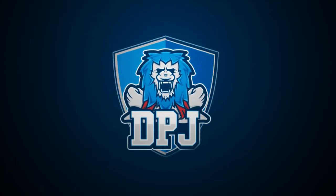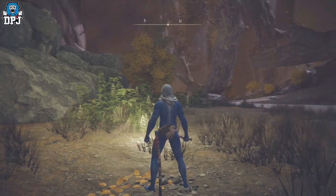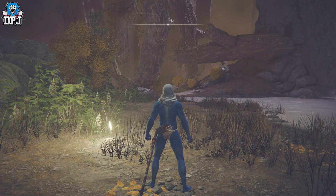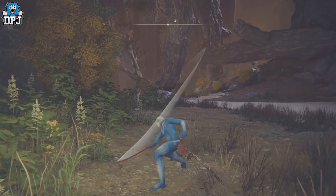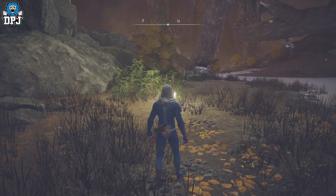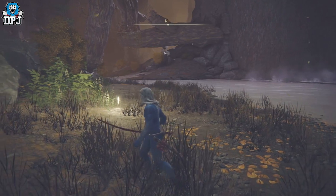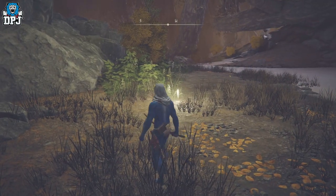I'm back with another Elden Ring video, and today I bring you yet another rune farm — one where you throw yourself off the map on your mount, swing that weapon with a light attack, and earn literally almost 100k every 45 seconds. This one is super fast; there's absolutely no parkour, no climbing involved whatsoever, and once you get this down you will be earning tons and tons of runes.